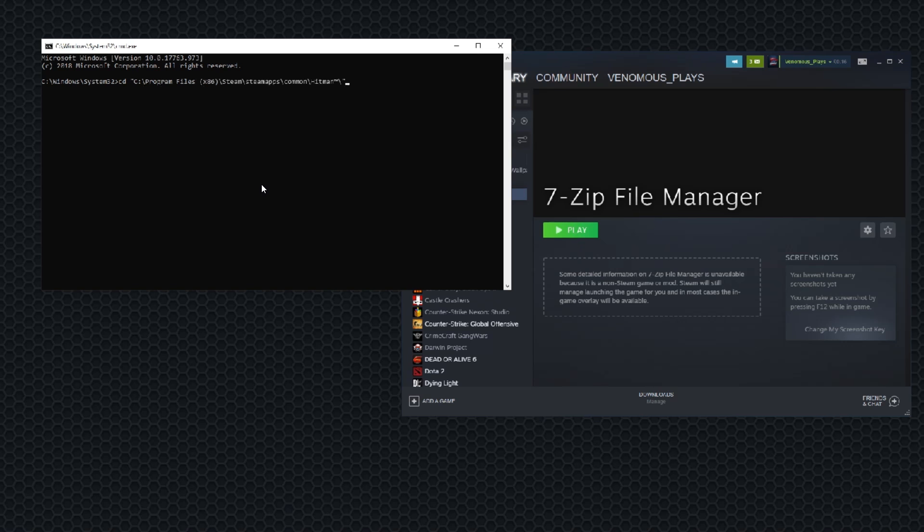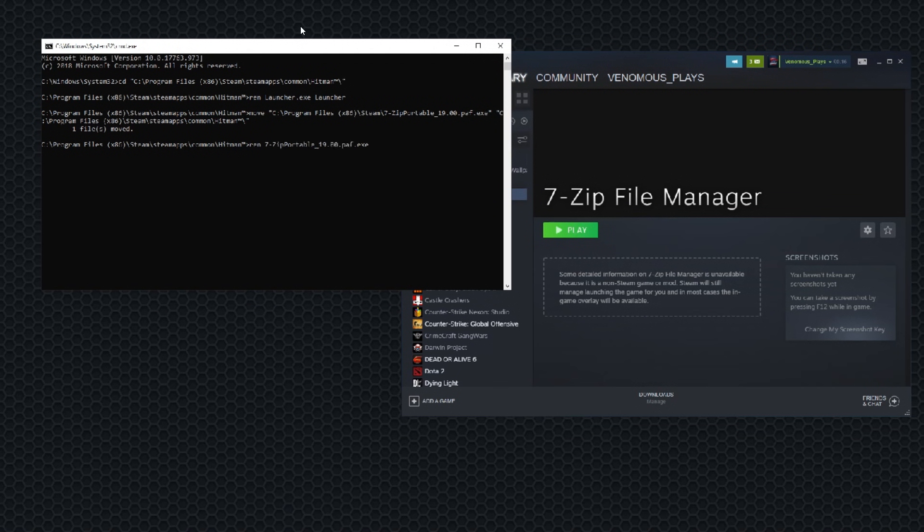CD, space, Control V. Now you want to type REN Launcher — or press L and Tab, delete the EXE part so it's just Launcher. Now you're going to paste that, go back here, do 7-zip first — space and then paste this. Now REN, 7-zip, space Launcher and just put the .exe.